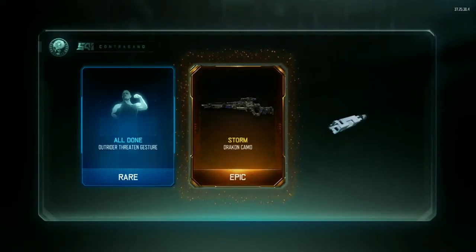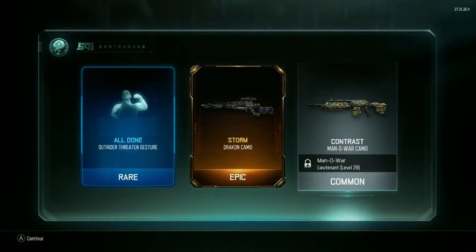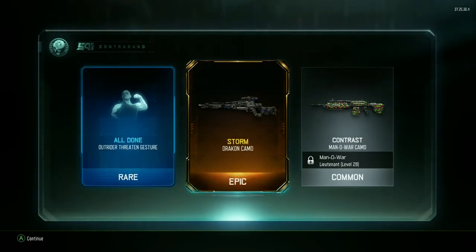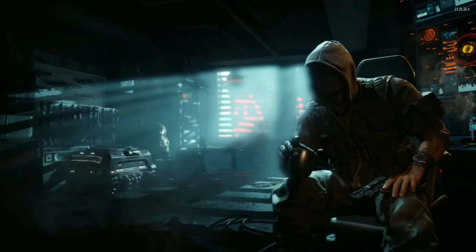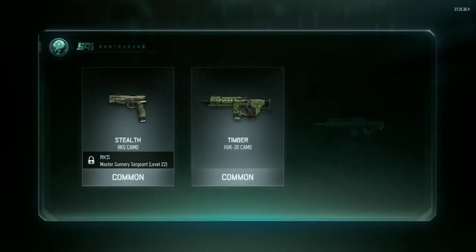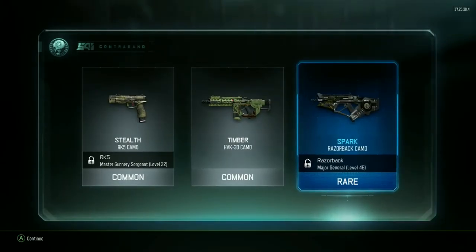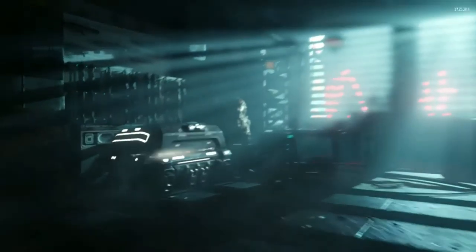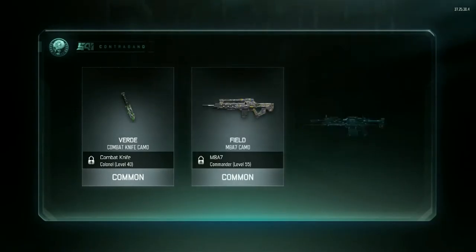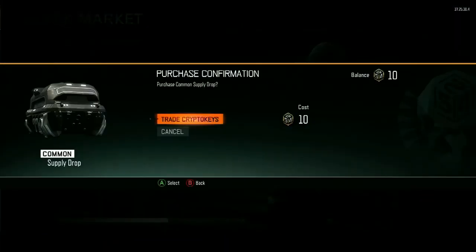Oh, I see an epic! The Contrast camo actually looks kind of cool — I have it for the ICR and the CAN-44. Honestly I like the supply drops better in this game than Advanced Warfare. Spark camo — I don't know how I feel about that one.